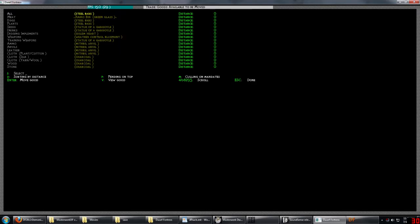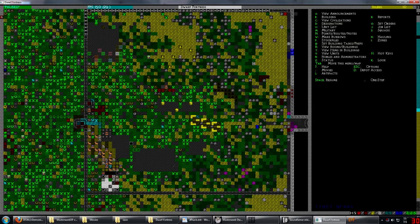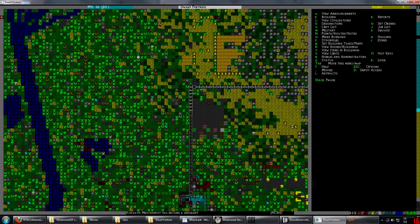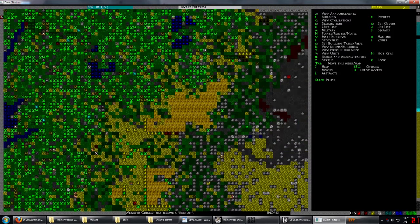Weapons - yes, we are trading some stuff. Trade requested. Resume. Hopefully nobody dies to the ambush. The humans are just now leaving so they might run into them, or be a decoy - who knows. Or kill them all.